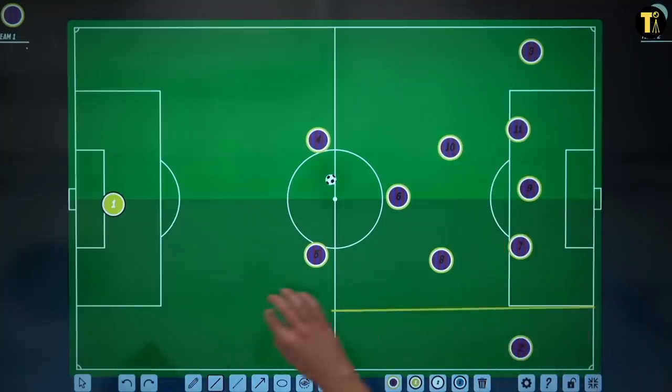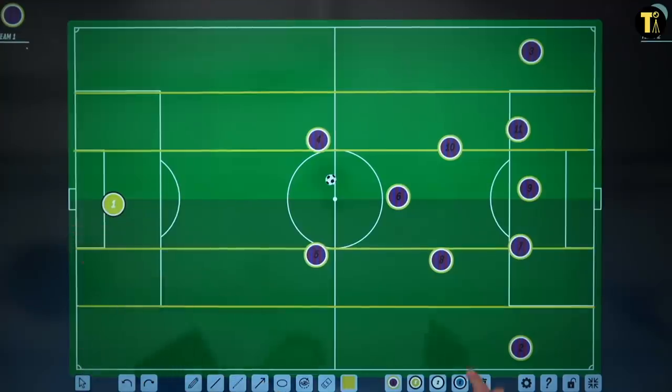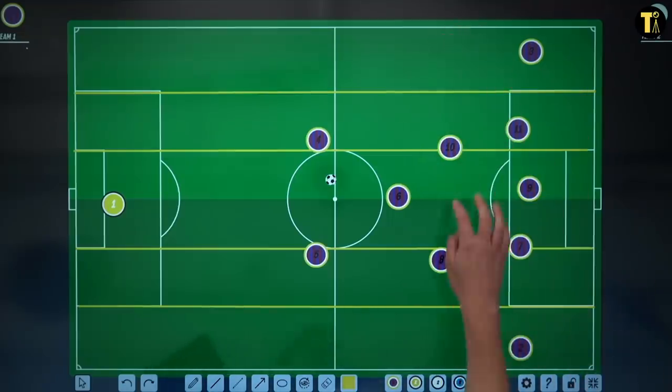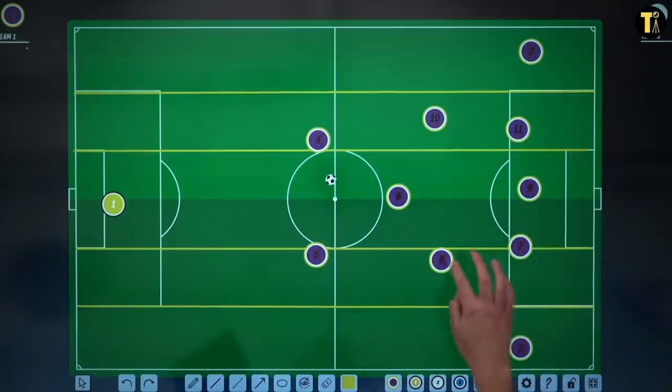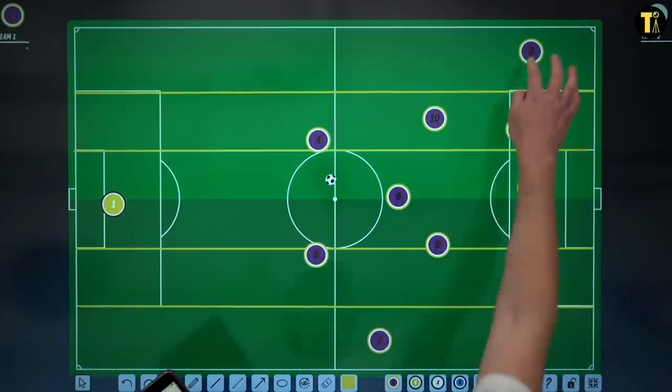What Guardiola does is he separates the pitch into different sections: the wing space, the half space, the central space, the other half space, and the other wing space. The idea is that you don't have too many players in the same vertical space at any given time, and players will move in and out of these positions to achieve that.